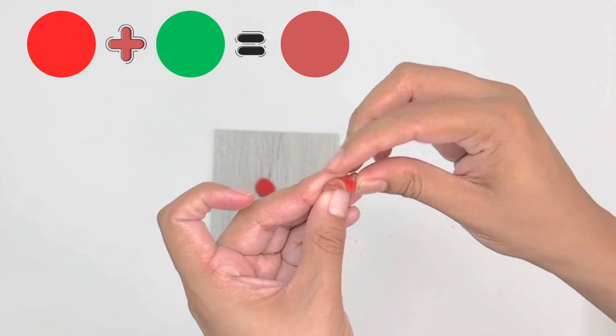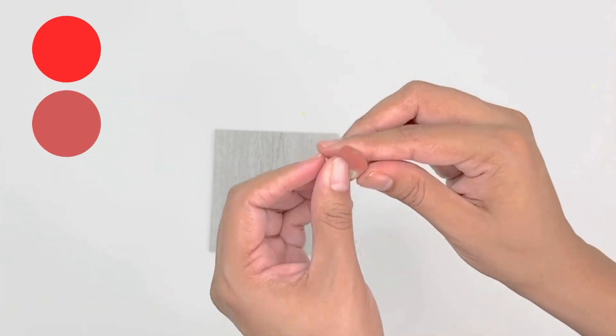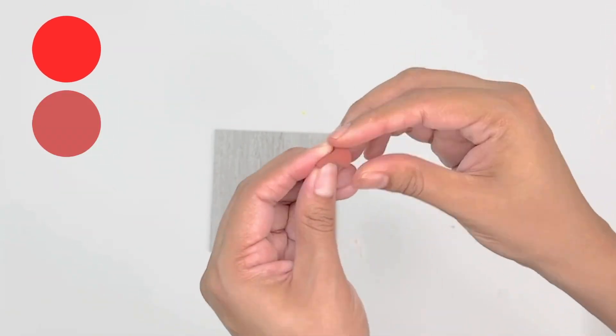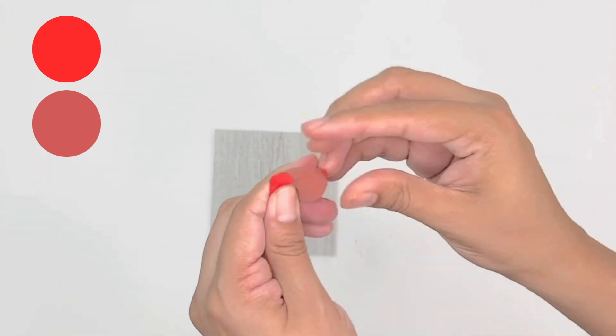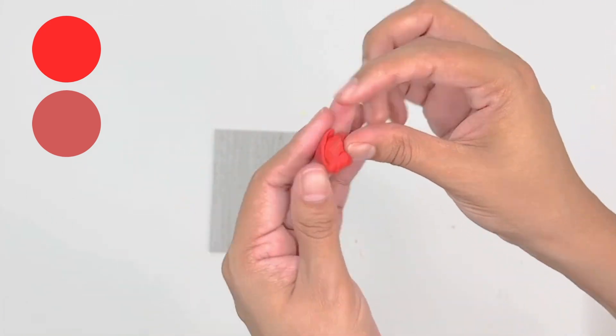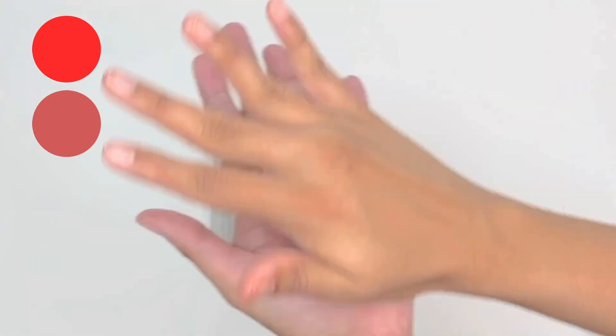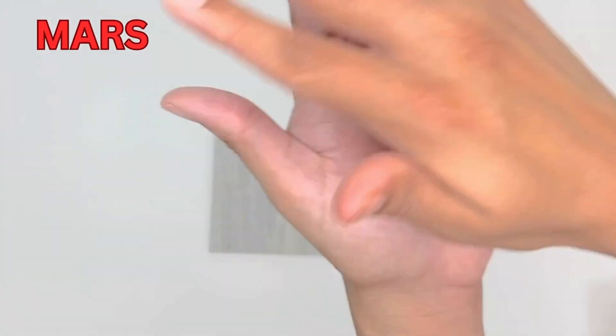Next, I'm taking some red and green play-doh and mixing them to form a muddy brownish color. This planet is called the red planet because it's red in color due to all the iron and dust in it. Let's mix these two colors together gently to give the planet its red dusty look. We have made Mars!